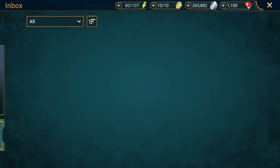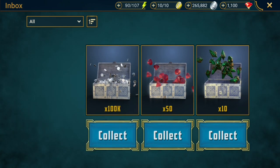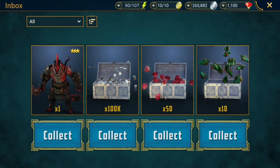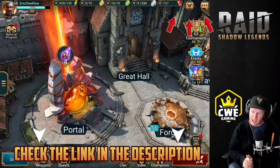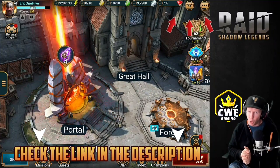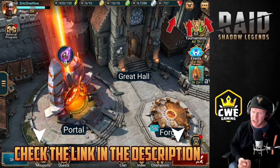Go down in the video description and download Raid today. If you're a new player you're going to get 100,000 free silver, 50 gems, 10 mystery shards, and the rare champion Slasher. Those bonus rewards are only available for the next 30 days, so whether you play on mobile or PC your rewards will be waiting for you. Good luck and I'll see you there.